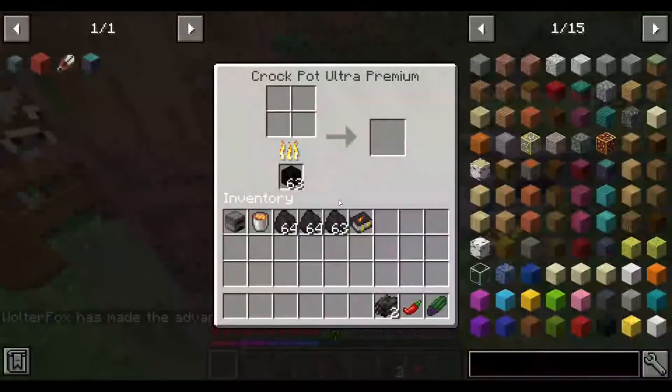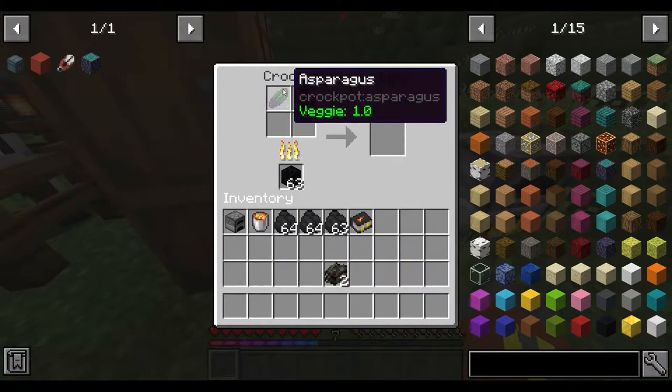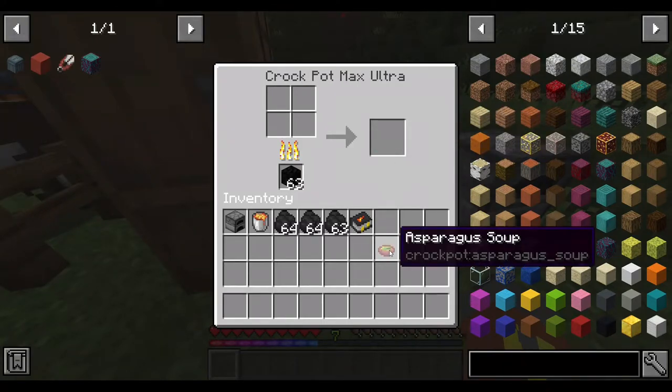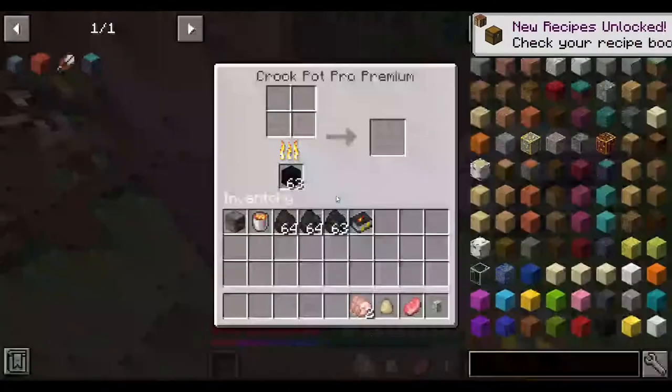The next one is the asparagus soup. You will need one asparagus, one vegetable with at least a value of 1, and two other vegetables with a value of 0.5 each — meaning you will need one asparagus and other vegetables that total out to 1.5.